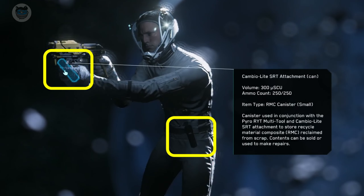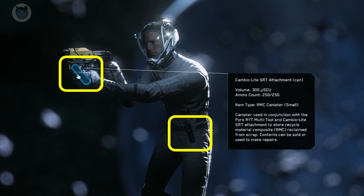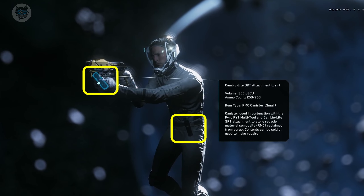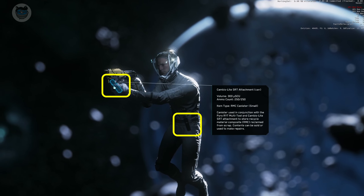Before coming out, I bought two RMC canisters. These are used to hold the salvaged goods from the vehicles that you salvage, and you can also use them to repair your ships as well. I've got one on my belt and one attached to the multi-tool — each of those holds 250 ammo, or equivalent to 300 micro SCU.